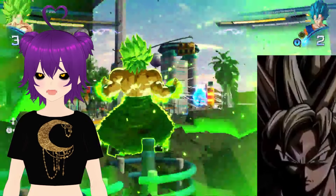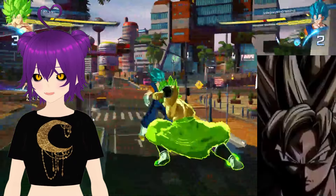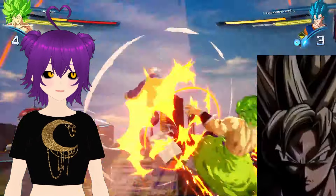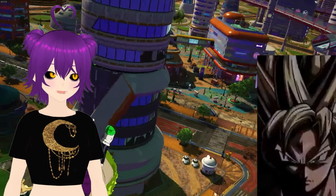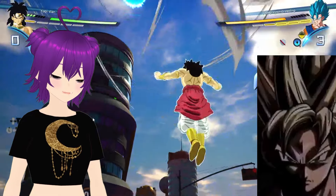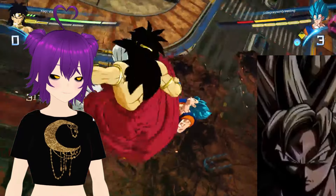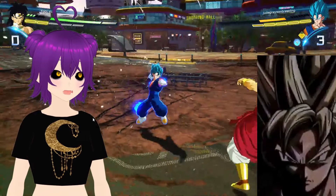Now, I know I'm just kind of running through all the basics, but finish the tutorial. The tutorial is not at the start of the game — you have to seek it out. If you go to the World Tournament section, you will see Training. Training is the tutorial. You need to spend the hour or two it takes to go through all of those. It will teach you extremely important things like changing the angle of your guard, Z countering, ground grabs, vanishes, chase options, and extensions. It is all very important.